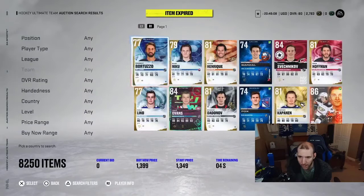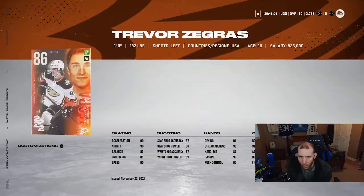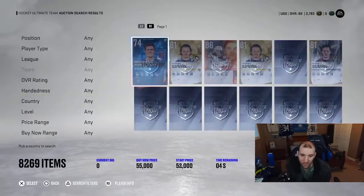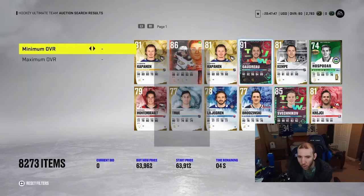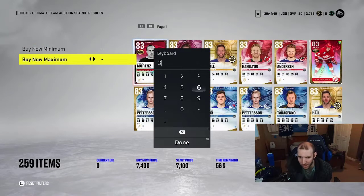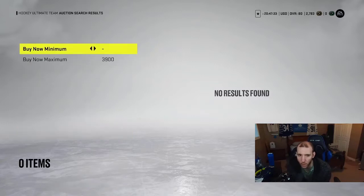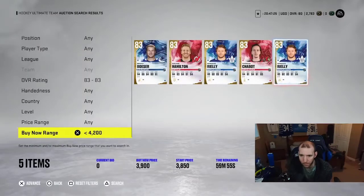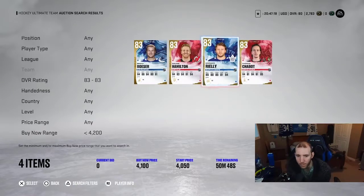We're going to keep working the market and making deals. We might get a flip — nope, we didn't get it in time. I like picking up cards like 86 overalls on the market. As we start getting coin balance we start investing more cards. I probably could have picked up Morgan Raleigh but I didn't have enough coins. I can pick up his base card and add it to the team cheap.